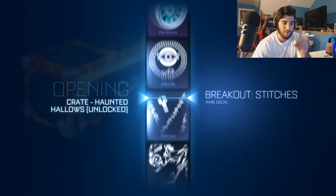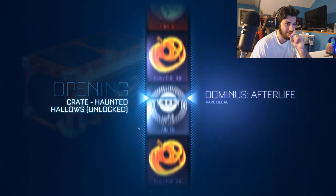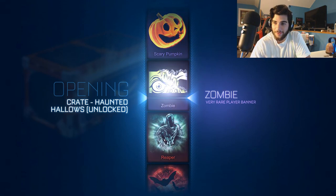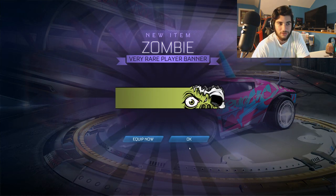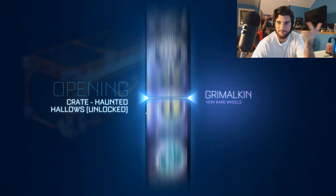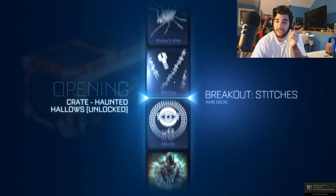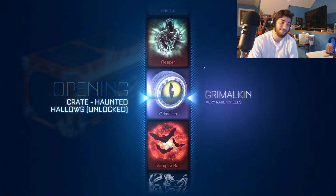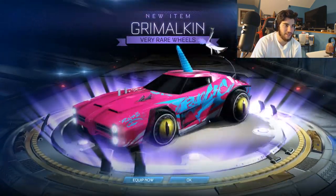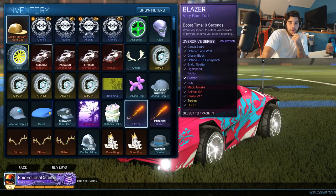Two more crates - one more painted wheel. Going ambitious here. I'd love to see the Cauldron wheels painted. Nope - we're getting the zombie. Altogether, I think we got pretty much everything that we could ever want from this crate. Got painted wheels, got the Reaper gold explosion - we got the best stuff in the crate. Can't get any better than that. Unless we get a second painted wheel - we got a second Grimwalk. Already got them painted though. That was all of them - I think we did pretty good.